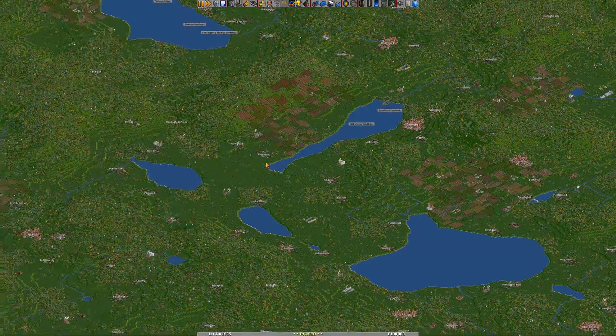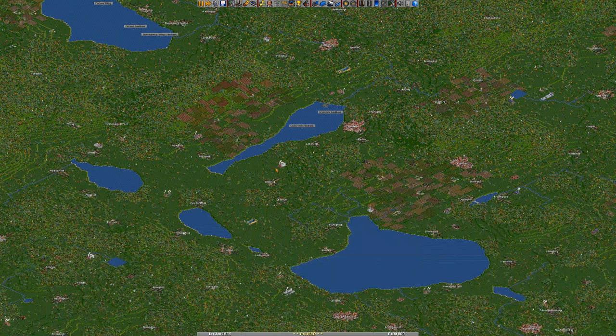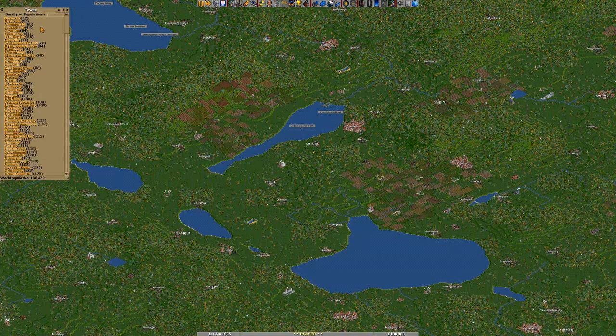I've told you about me, about OpenTTD, the map, and the mods - let's get into the game! The first thing is finding a really good starting point. Because the industries are complex and not something I'm massively experienced with, let's generate some money with good old passengers. That's right - not coal this time, passengers. Let's have a look at the town directory.